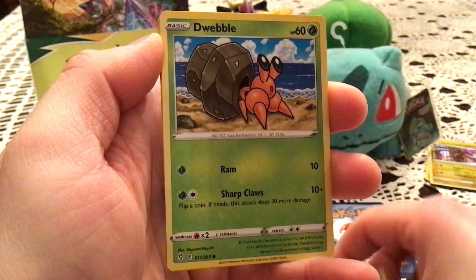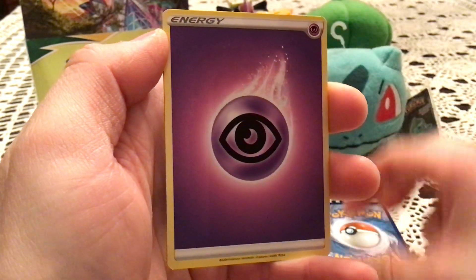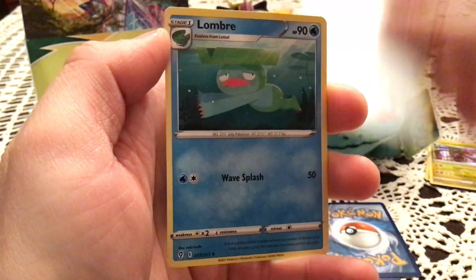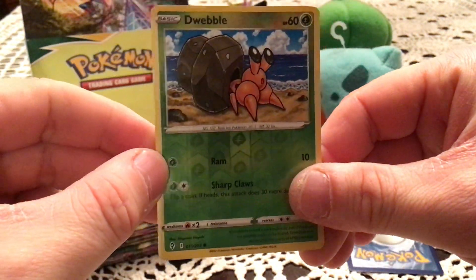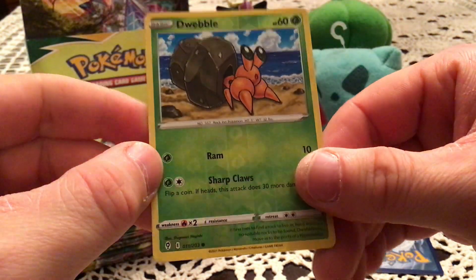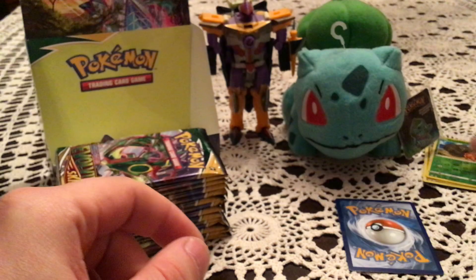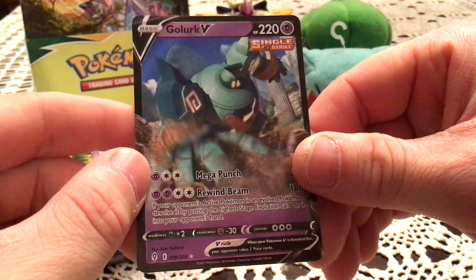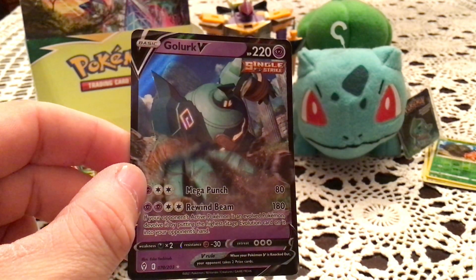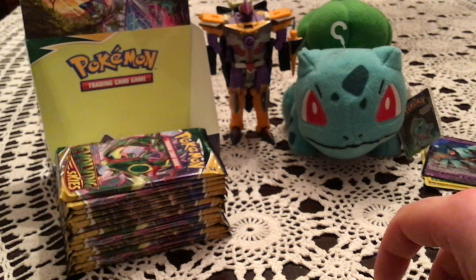We have a Luvdisc. Then Litleo, Chinchou, Dino, Shelgon, Bouffalant, and Lombre. Reverse is Dwebble — common reverse, number 11. Still going — that's another new one! The rare is Golurk — very nice. I think it is one I have though. Yeah, unfortunately a duplicate, but still a nice ultra rare pull.